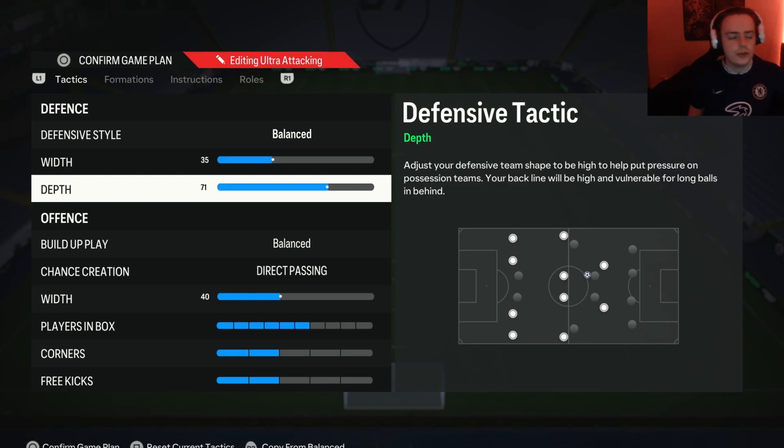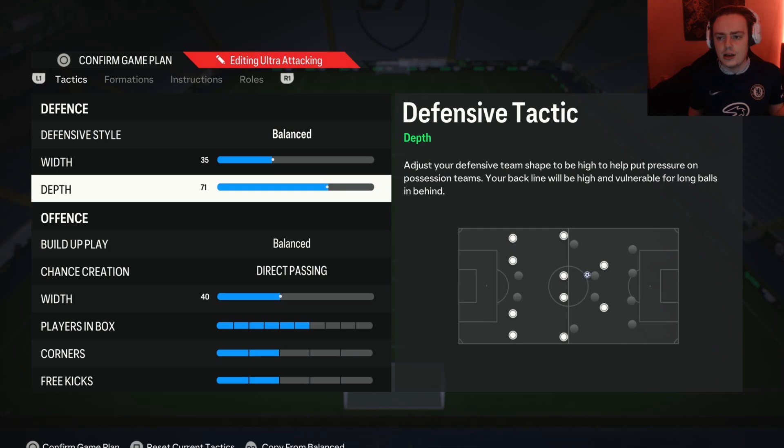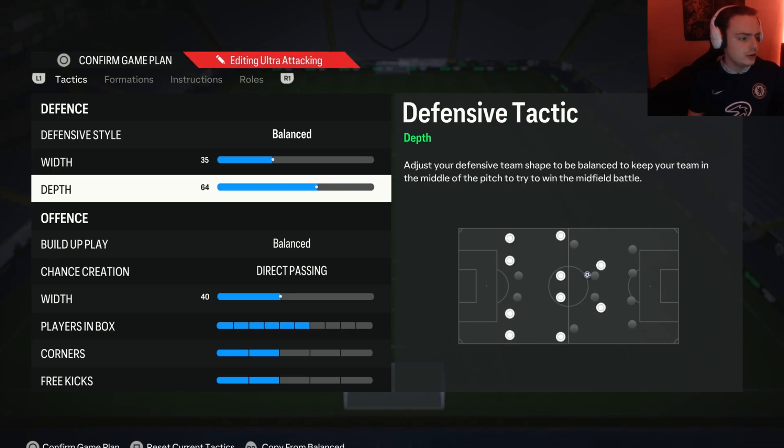Moving on to the depth — this is the thing I was on about when it comes to pressure. On the new gen versions of the game, if you have your depth on 71 or higher, you'll get this automatic press from the AI. It's a very strong, very overpowered press that basically requires you to do nothing — the game will just press and mark your opponents for you. What makes this so overpowered is that, compared to the pressure tactics, if you have your depth on 71 you don't actually get a stamina drain. So your players will still have loads of energy at the end of the game. If you're on old gen, this doesn't work, so go for something like 60.